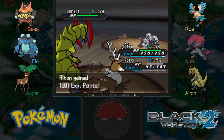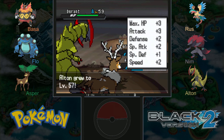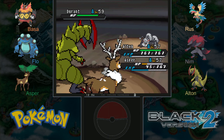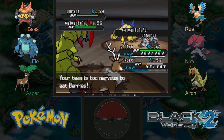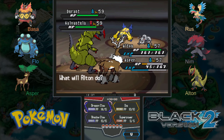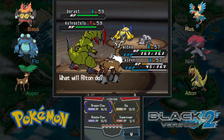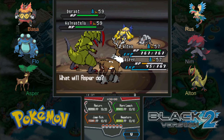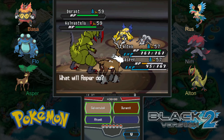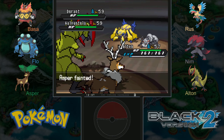Galvantula is Electric and Bug type. I'm worried about Bug Buzz, although Galvantula is pretty strong. Let's go with Superpower against Durant for some nice super effective damage, and we'll try for a Return against Galvantula. Durant is faster too — I didn't see that. They are a couple levels higher, and this could be a tough fight — they have four Pokemon, we have six, but theirs are level 59, ours are like 56-57.